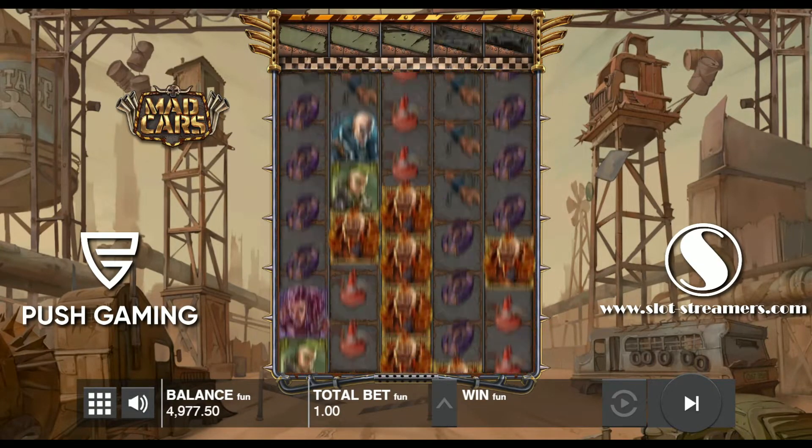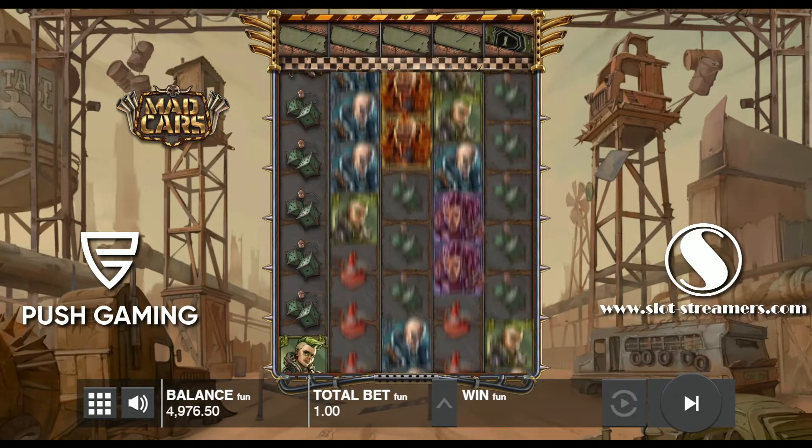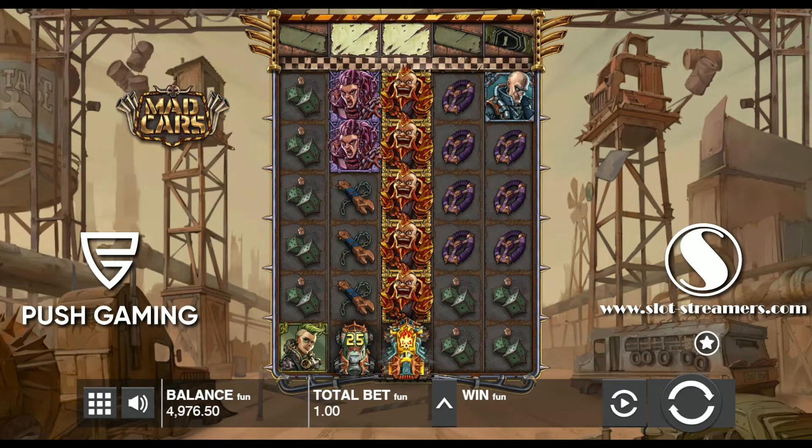Mad Cars is a 6x5 game with 50 win lines. In any spin you can randomly get instant win car symbols and scatter car symbols. These appear at the bottom of any reel.